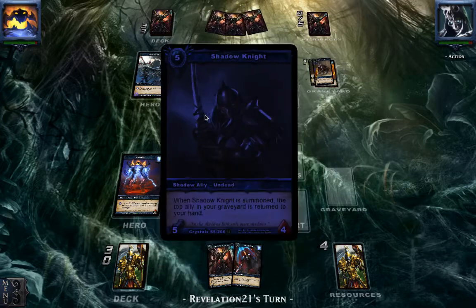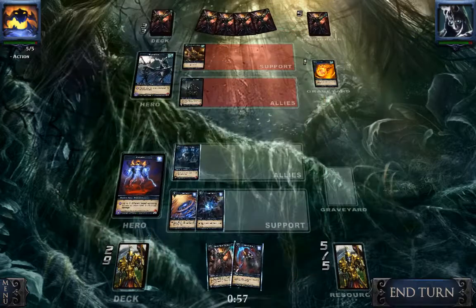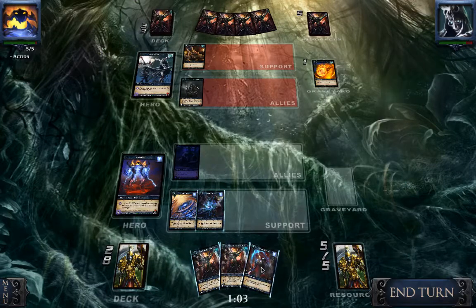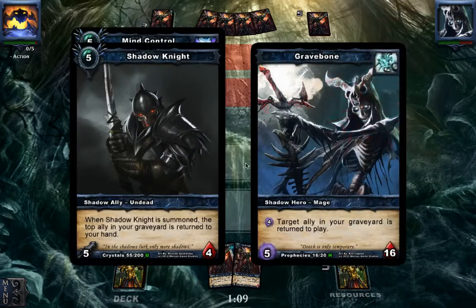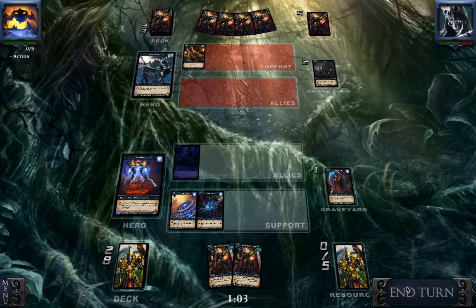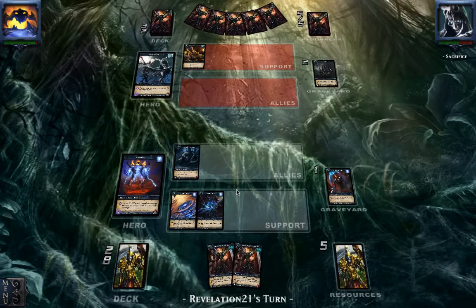Or he is going to play something like that — which I didn't expect. But let's just get rid of this Infinity Core; we just drew a second one. I am going to attack first, or maybe I'm going to draw something better than the Mind Control. Because I definitely want to play the Mind Control on the Shadow Knight — but that's just not the case. So we are going to play the Mind Control. After all, we are going down to 16. I thought I saw another Mind Control that I sacrificed — so I have 3 left in my deck, which is pretty scary for him.